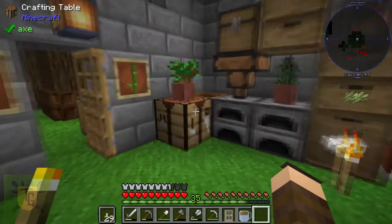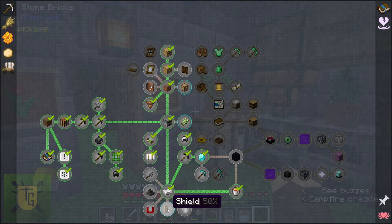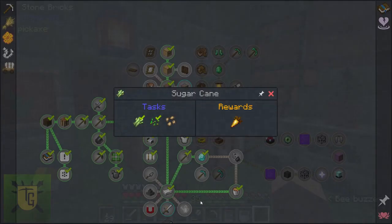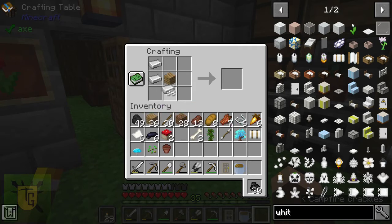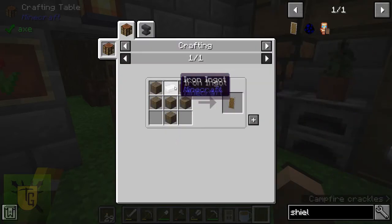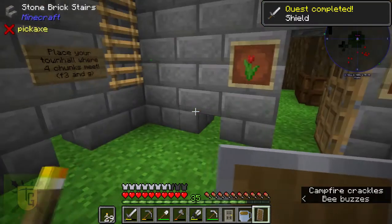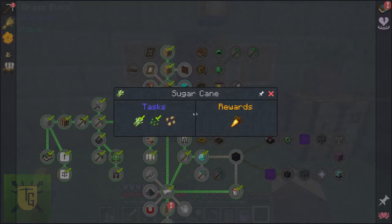Got enchantment books as a reward — Protection 3 and Feather Falling 1. Very nice, I'll keep those for my diamond gear. I also need to make a shield — it's so basic and I can't remember, but there it is. Done. Another one bites the dust — you can tell I use shields a lot.